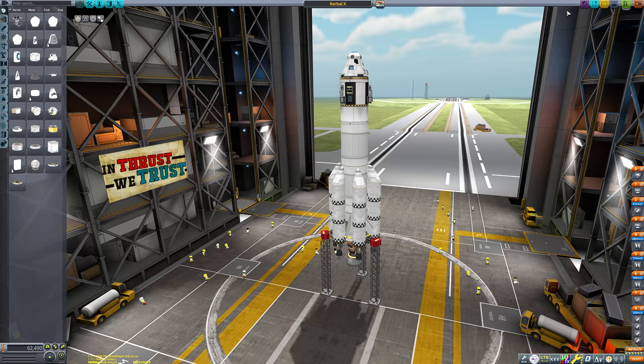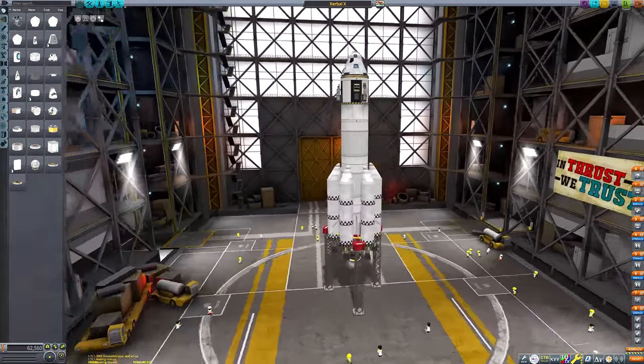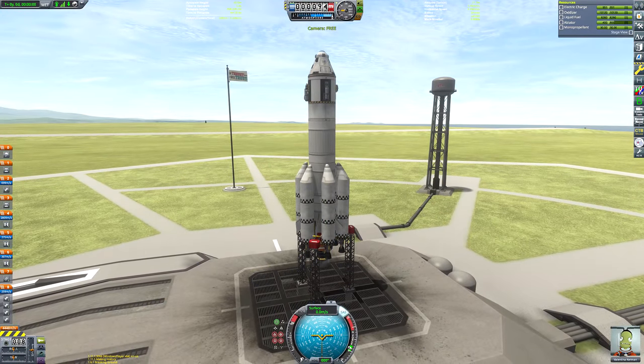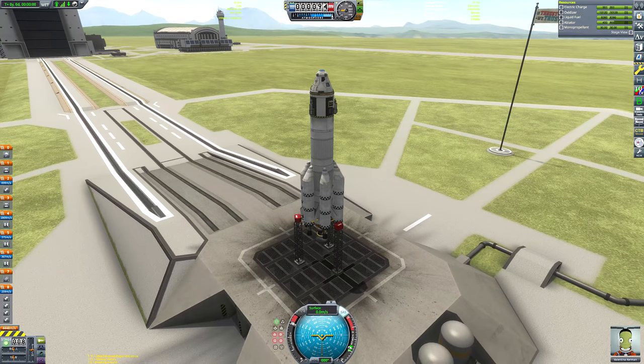If you've ever played Kerbal Space Program, you're probably familiar with this rocket here. It's called the Kerbal X. It's a stock vessel, and it's present in any sandbox game when you start a new save file in Kerbal Space Program. It's advertised as being able to land on Minmus, and if you're very skilled, you might be able to land it on the Mun as well.